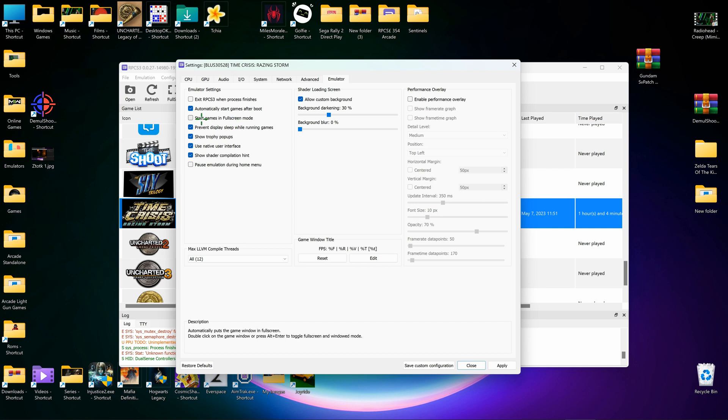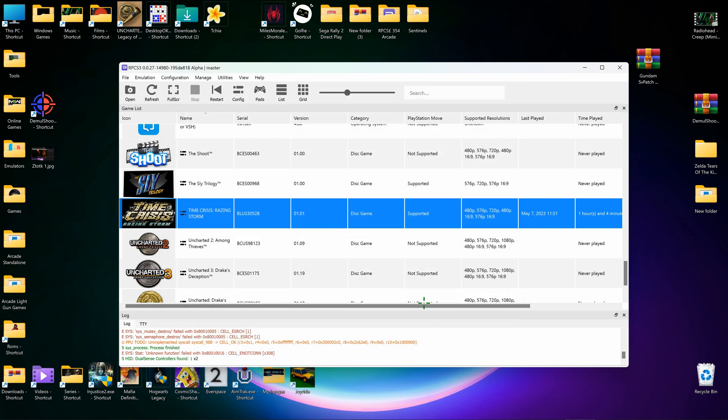Don't start in full screen mode because you have to calibrate the light gun first. This calibration step must be done with the mouse or light gun.